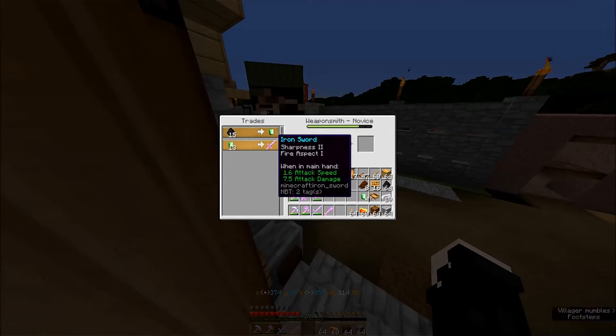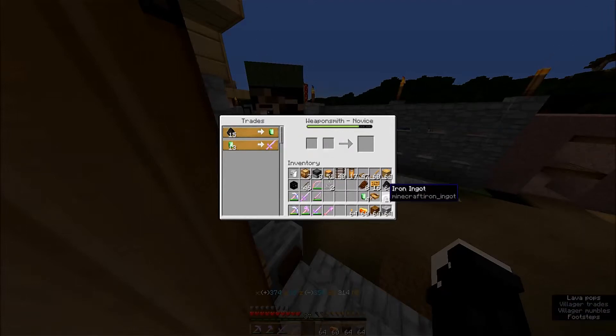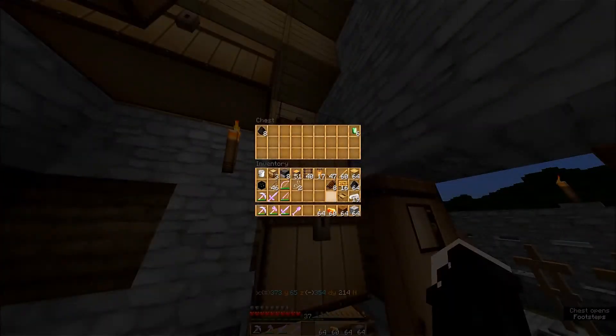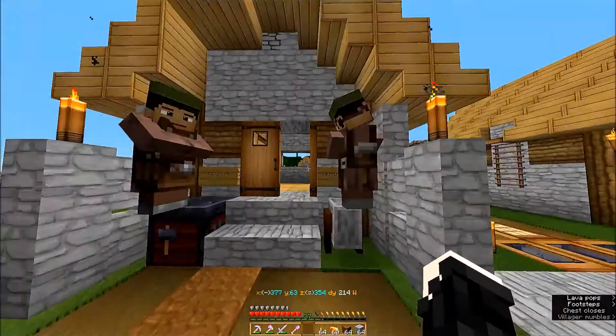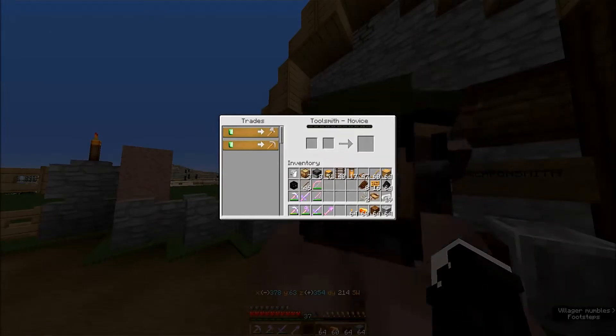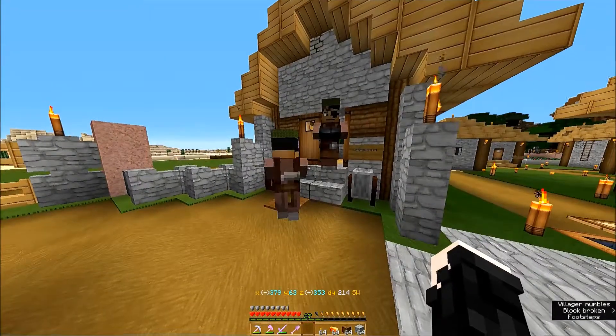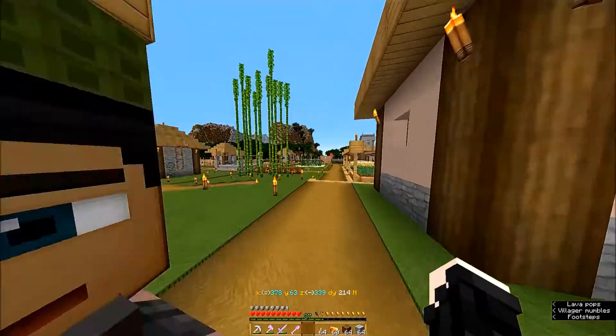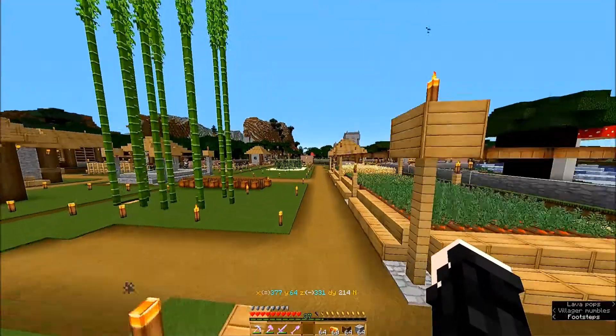That's what I got from that guy before, and now he wants to give me an iron sword with Sharpness 2 and Fire Aspect 1. That's so strange. Well, anyway, whatever. That's interesting — I don't know what happened, if that happened during one of the changeouts or something. He's the toolsmith the way he should be. Probably just a little tiny glitch.